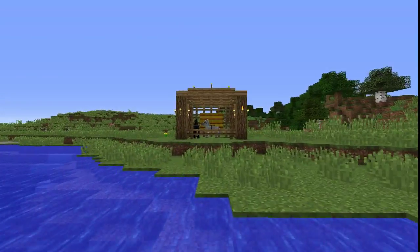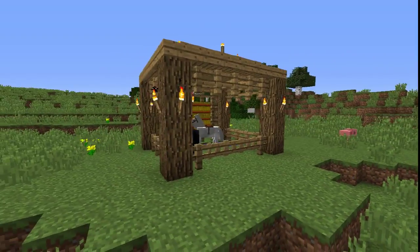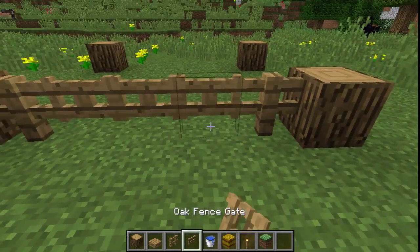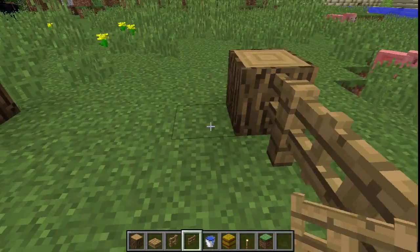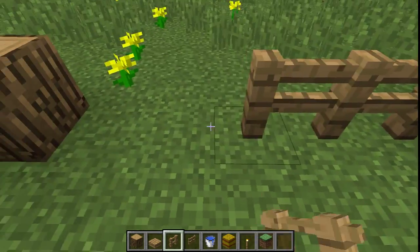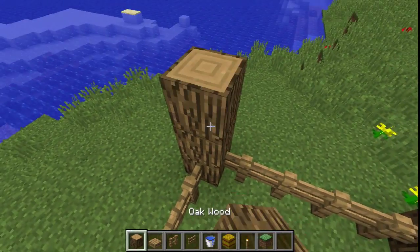Welcome everyone, and today I'll be showing you how to build your own horse stable in Minecraft. To begin, you must have a six by seven rectangle, then place an oak log in each corner. Then using your fences, connect each corner, but remember to leave three gates at the entrance for your horse or horses to enter.